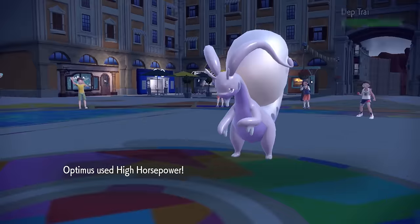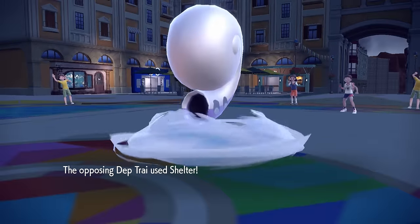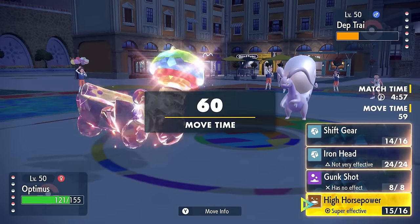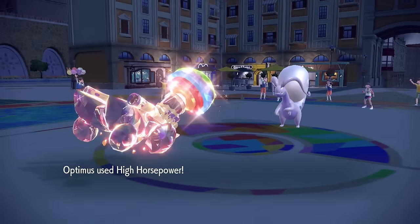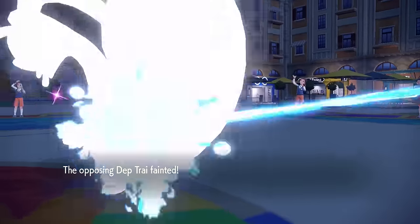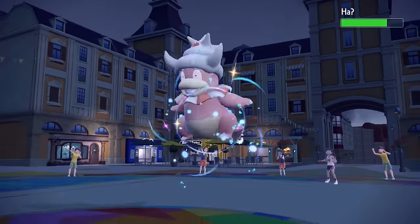I go for the STAB High Horsepower against plus four defense and I'm able to do a huge chunk, which is amazing. This thing is going to Shelter again - it probably predicts I don't have the coverage here, and Shelter is going to bring it to maximum defense. However, at this point I'm fast as hell, and a High Horsepower judging off the damage we just saw should just be enough to knock it out - and it barely takes care of the Goodra. With that thing finally gone, it feels like my engine is just out here running free.